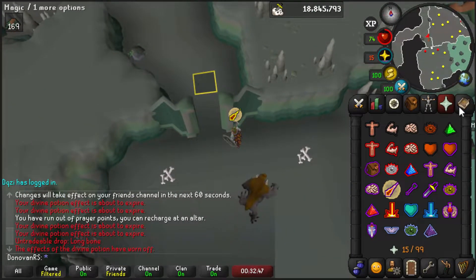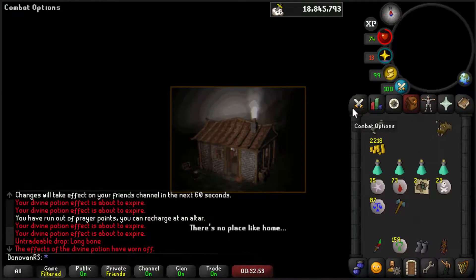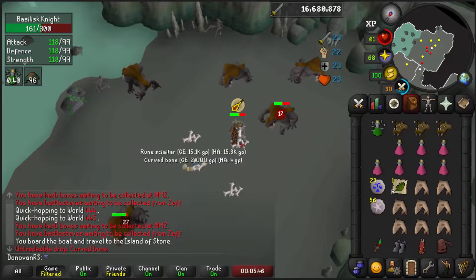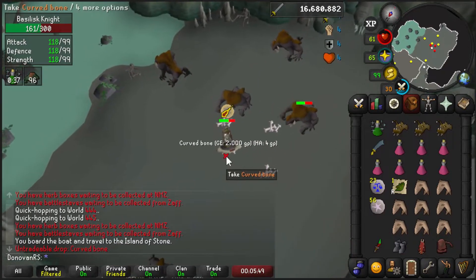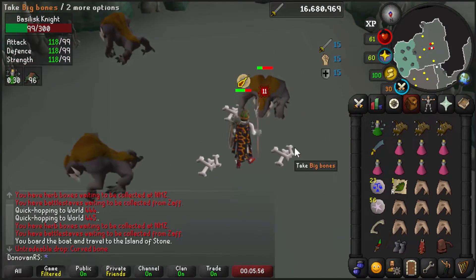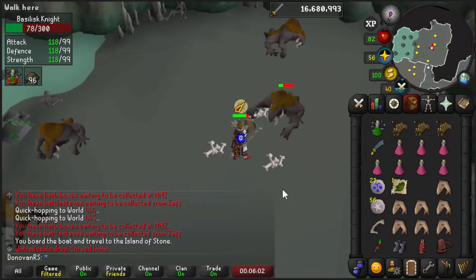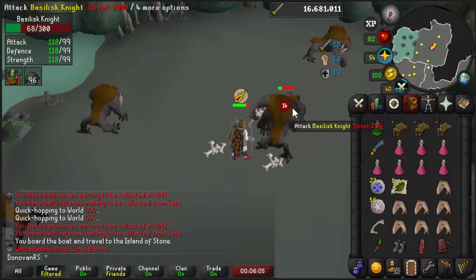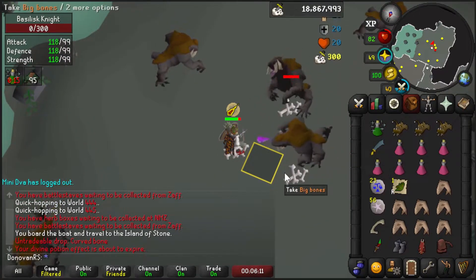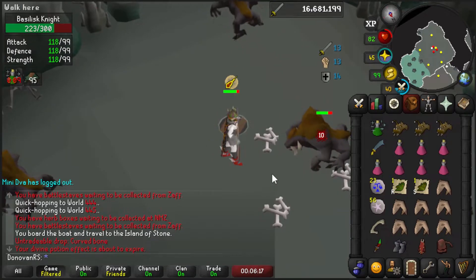Curved bone is one in 5k, so definitely don't want to be getting that. And we got it - so that is one in 5k. I just want the jaw or the head, which is substantially rarer, so I guess I'll add it to the pile of curved bones. I think I turned them in when I was doing 99 construction a while ago, but I guess I jinxed it.